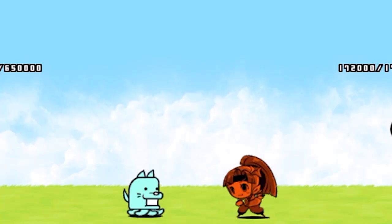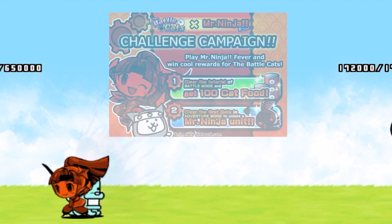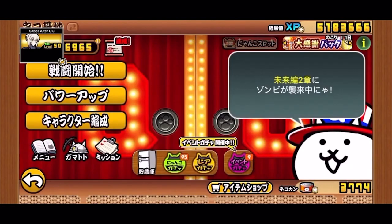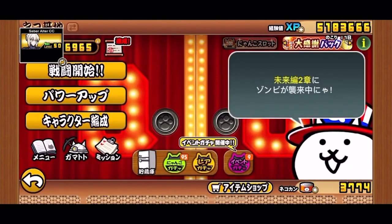The Mr. Ninja Fever collaboration event was one of the first collaboration events in the global version of Battle Cats, released on August 19th, 2015. You could receive 100 cat food and a special collab unit, Mr. Ninja and Mint. On the 9th anniversary of the Japanese version, there was another chance of obtaining Mr. Ninja by farming mystery boxes that you can roll for either an item or limited unit.